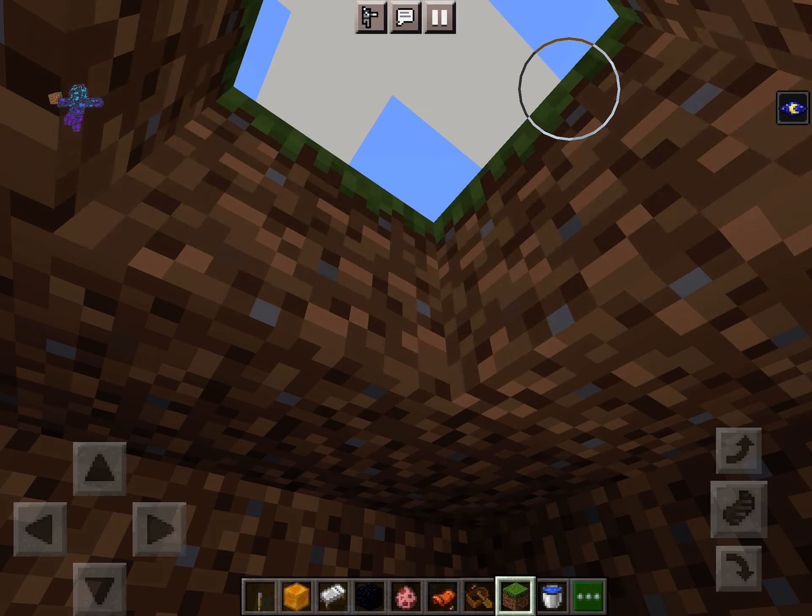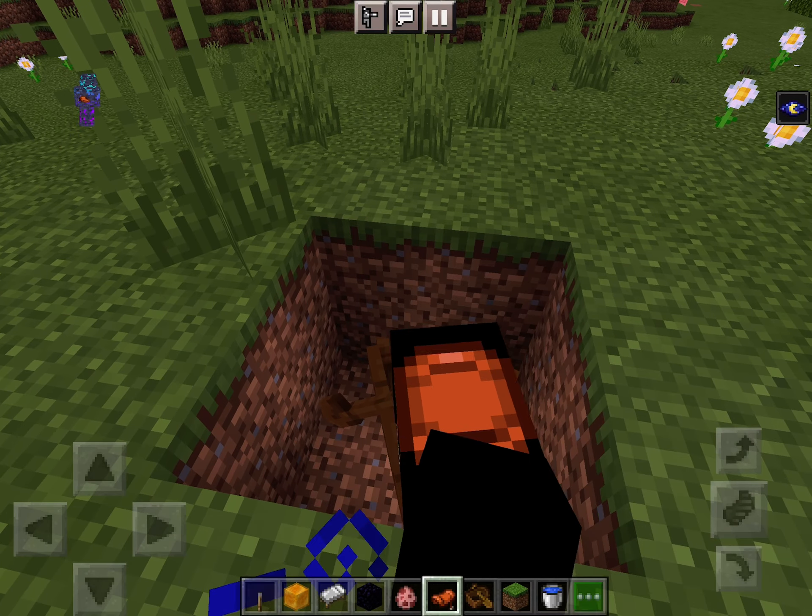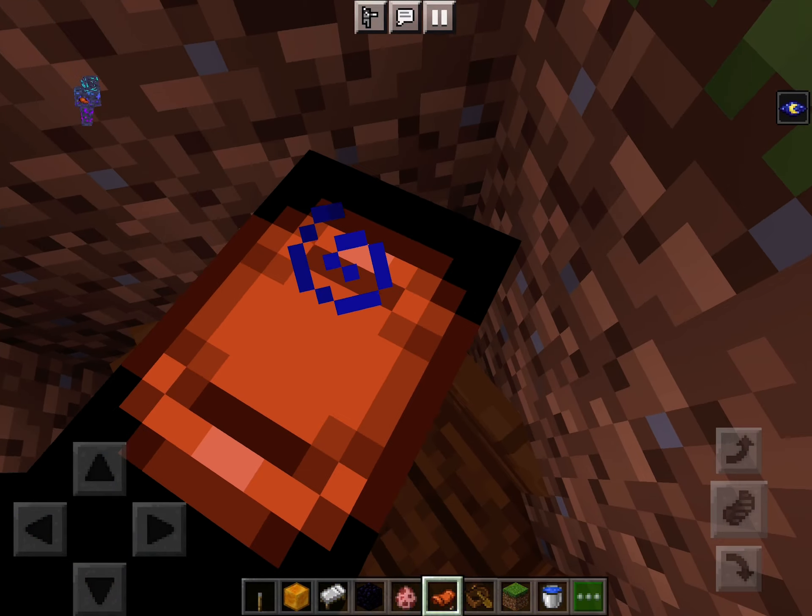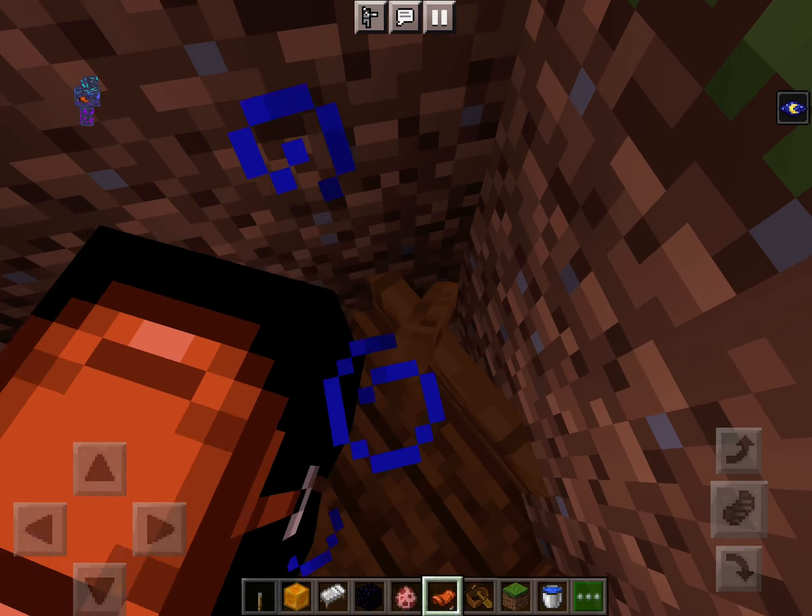First, you want to dig two blocks. Then get a boat, get a pig, saddle it, have it ride in the boat, and get in the boat yourself.